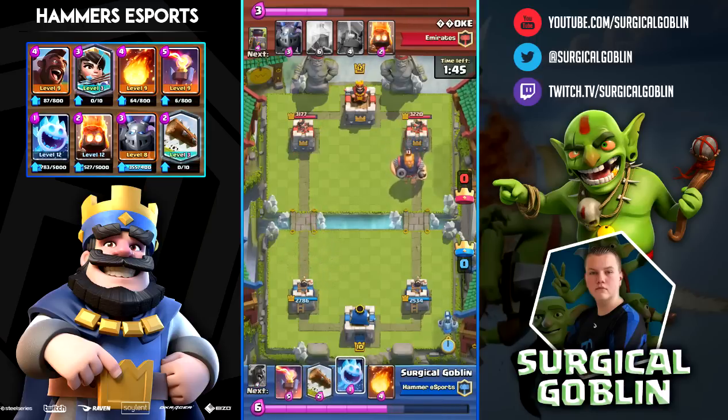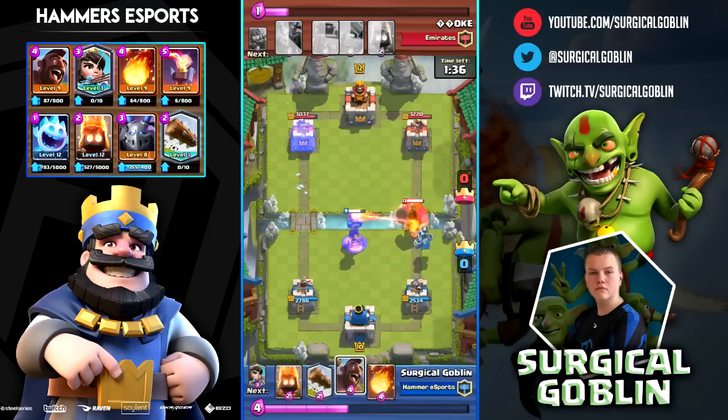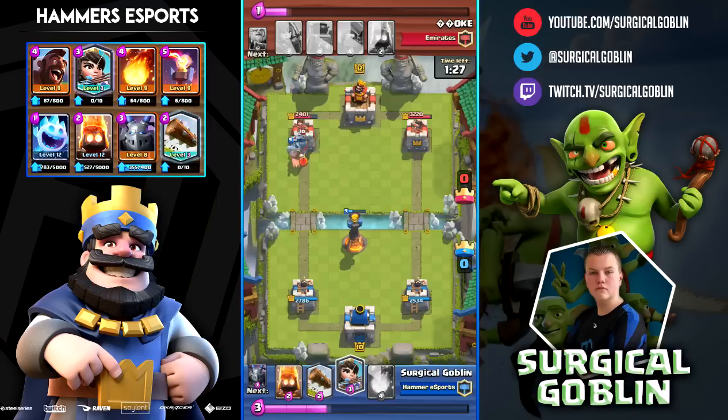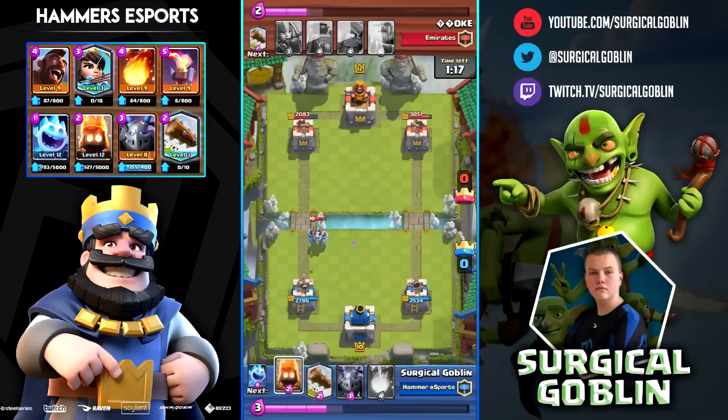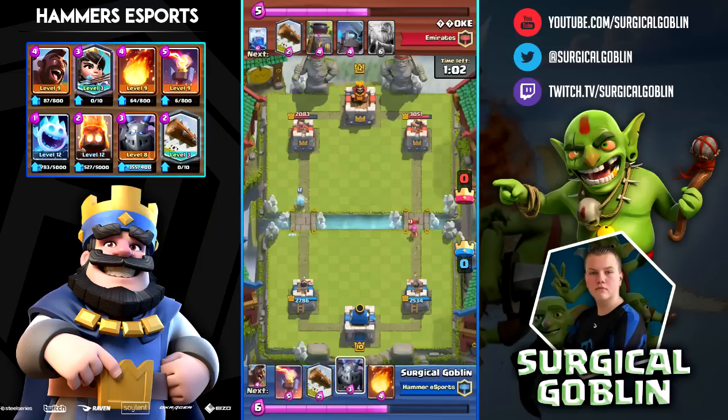He drops a Log so I drop Mega Minion in the back and have my Inferno ready. I actually wanted to go Hog Rider on the left but didn't have enough elixir. Here he made a key mistake — he only Lightninged my Mega Minion and didn't hit my Inferno or my tower. I put Princess on the right to apply pressure, and because he didn't Lightning my Inferno it was still alive, killing his Mega Minion before it reached my tower. I keep the pressure high, cycling spirits constantly.